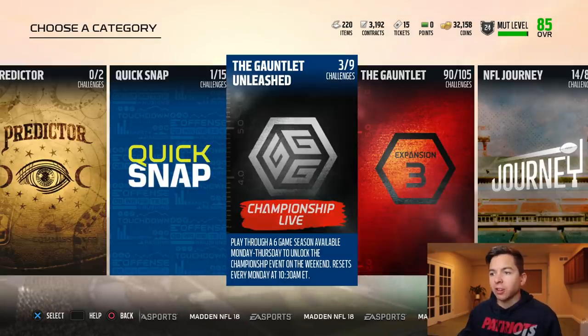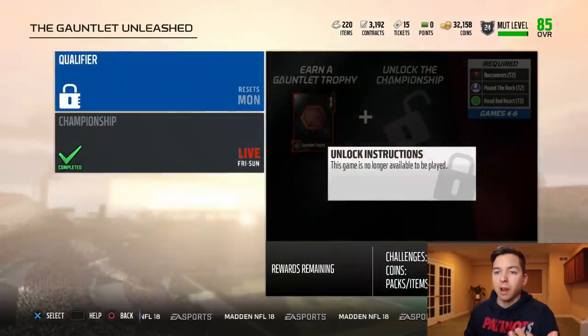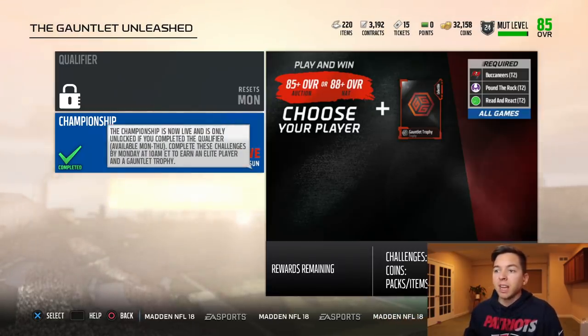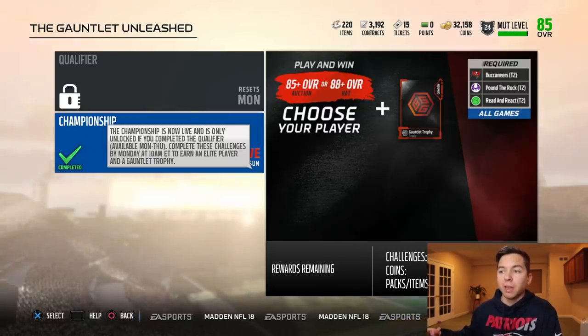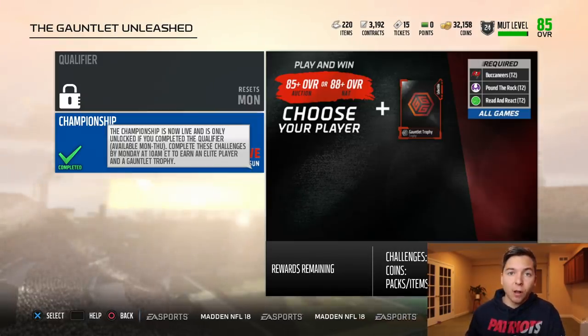The solo challenge I try to focus on the most is definitely Gauntlet Unleashed. This comes out weekly. All you got to do is play six qualifying games, and then Friday through Sunday you just have to beat three games, and you get an 85 plus overall auctionable player, or you can go with an 88 overall plus Nat. Last week I decided to go with the 88 plus overall Nat and we ended up getting an 89 overall Tyron Smith.